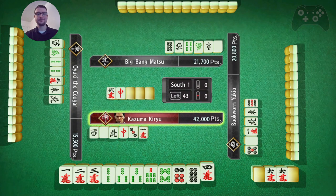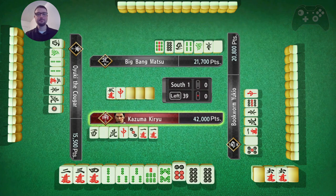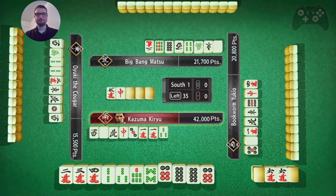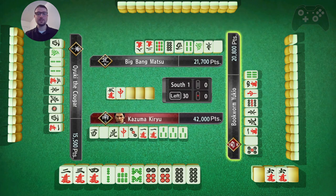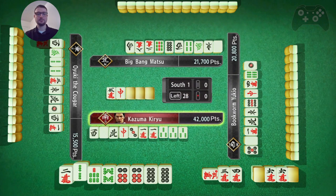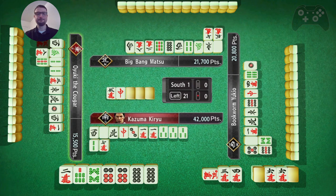That was a mistake. I can go all simples now though, so that's okay. Then either the three or the eight. I think I fully commit to tossing the threes now. That's just unfortunate. I will Chi that, and toss this two so I don't forget about it. I can't achieve that. Nice.